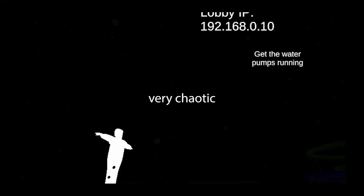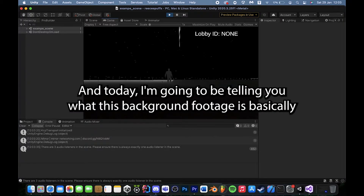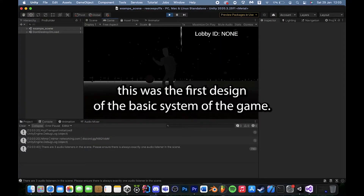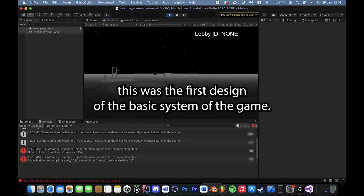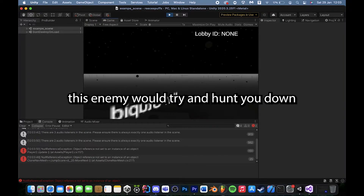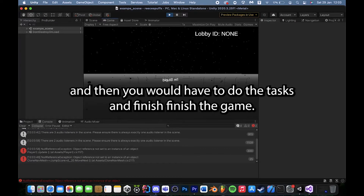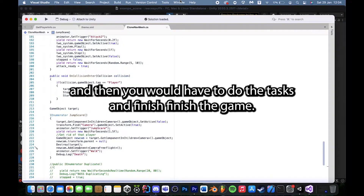Unless there are bugs in the way — that's when it gets very chaotic. Welcome back to CommentaryEvan. Today I'm gonna be telling you what this background footage is. Basically this was the first design of the basic system of the game. What I wanted to have done was this enemy would try and hunt you down using his magical powers and teleport powers. And then you would have to do the tasks and finish the game.